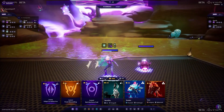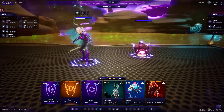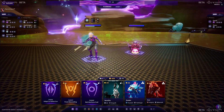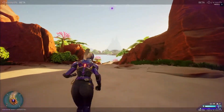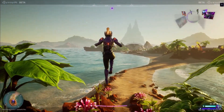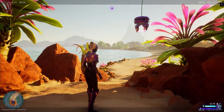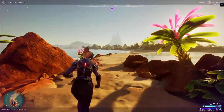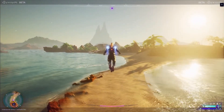One of the unique aspects of Illuvium is its use of blockchain technology. The game uses a decentralized architecture that allows players to truly own their Illuvials, with each one being an NFT that can be traded or sold on various marketplaces. The Illuvium game economy is also fully decentralized and player-driven, with players being able to earn rewards in the form of the game's native token, ILV, by participating in battles, quests, and other game activities. The token can be staked or used to purchase other Illuvials, and its value is subject to market fluctuations.